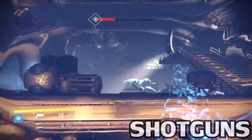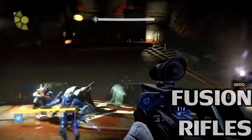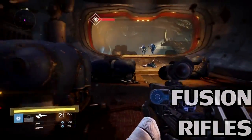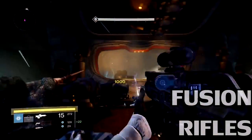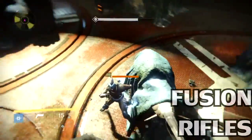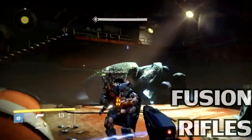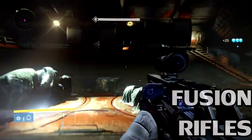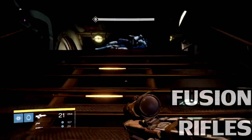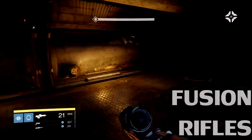With shotguns nerfed, fusion rifles will be reintroduced a bit more since not many people use them. The goal is mid-range engagements where targets are easier to track but not close enough to attack while you charge up — requiring combat foresight and prediction. It should not be easy to build a max-range fusion rifle. Changes include decreased range values for slow-charging, high-impact fusion rifles, slightly reduced projectile speed, improved accuracy for short-range fusion rifles, and reduced accuracy for long-range ones — pushing players toward medium-range builds.